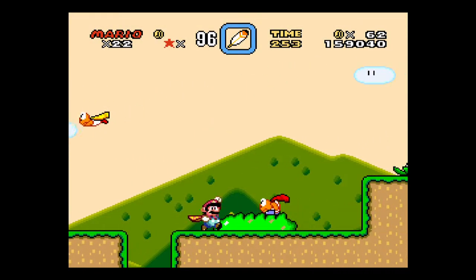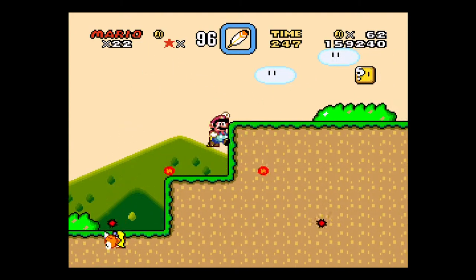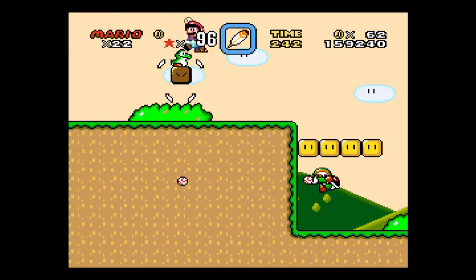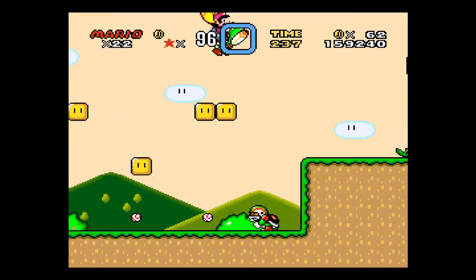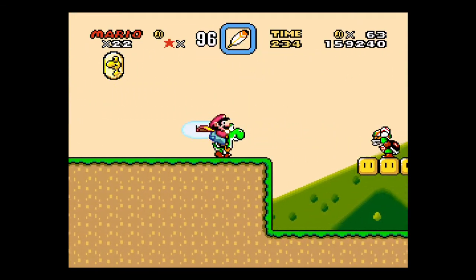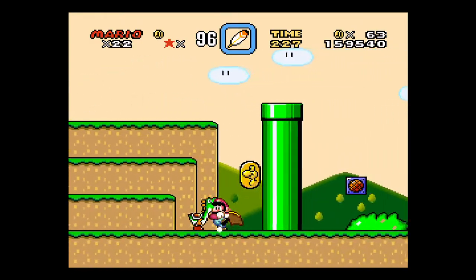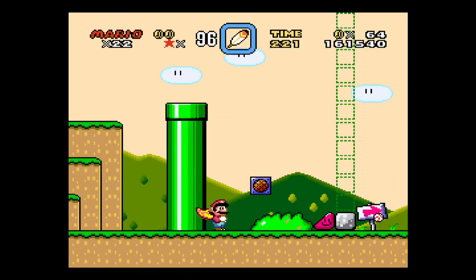Alright, so it kind of drops me in about the same place. I'm going to do some spinny attacks. Get Yoshi out, just for fun. Yeah, I'll let Yoshi eat some stuff and pop up under that guy. And I'll let Yoshi go.